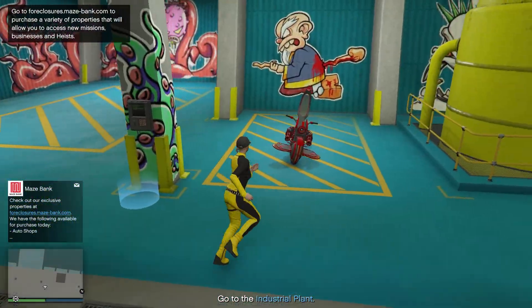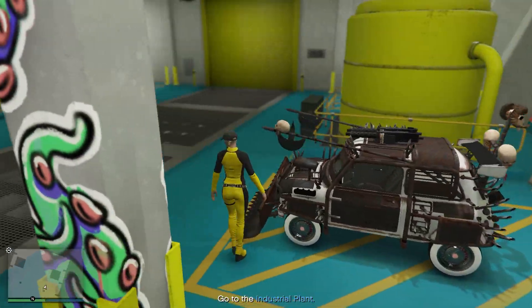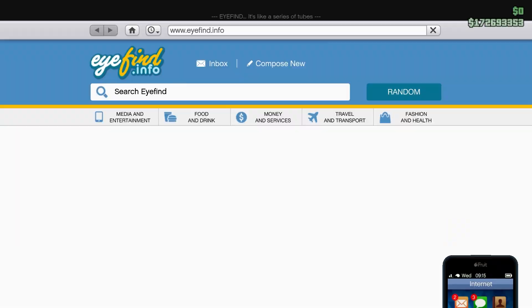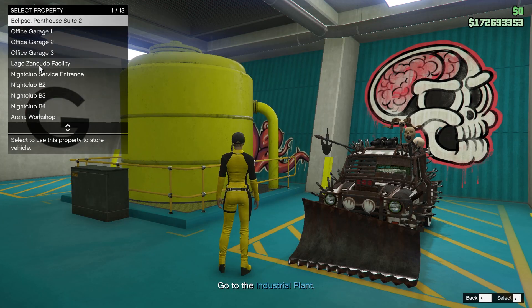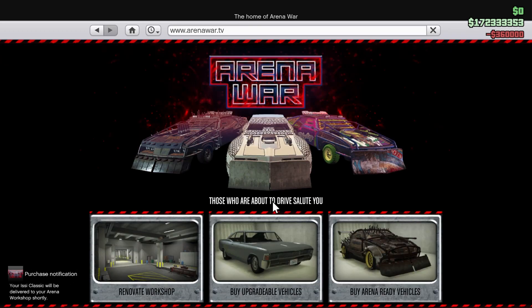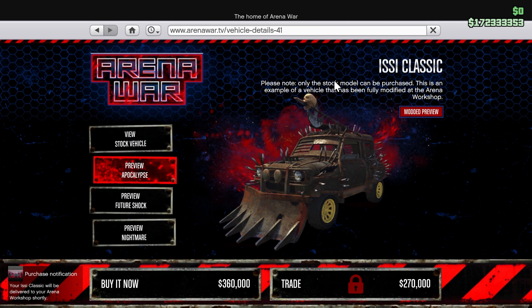Alright boys and girls, today we're gonna customize another car. Yesterday we customized this one - it's pretty badass, pretty cool, but it's not the best we can get. So let's go to the arena, buy it again for 360k, and head to the arena workshop. Please note only the stock model can be purchased - this is an example of a vehicle that has been fully modified at the arena workshop.